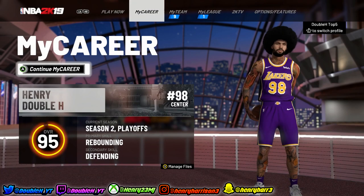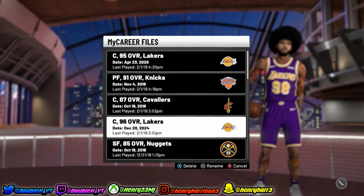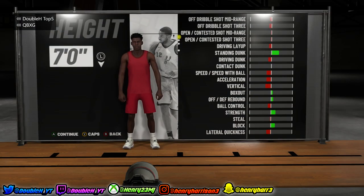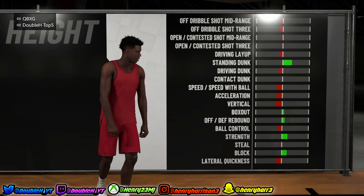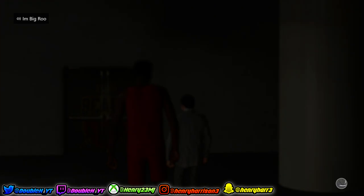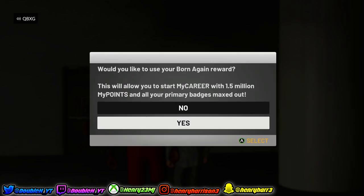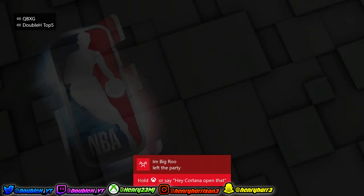So a couple weeks later I decided to delete my 96 overall — yes, that last video was actually not clickbait. As you can see by the clip right here, I actually deleted my 96 post scorer. He is not here anymore. Right after I deleted him, I went to go make my rebirth again, and at the end it asked me what NBA team I want to go to. I went through with it, and look what pops up — 1.5 million MyPoints. That is my second rebirth.